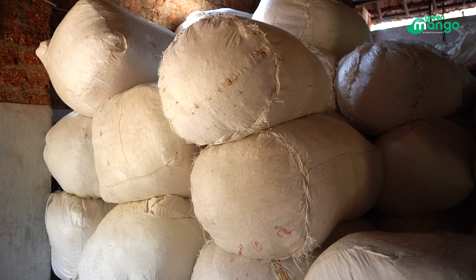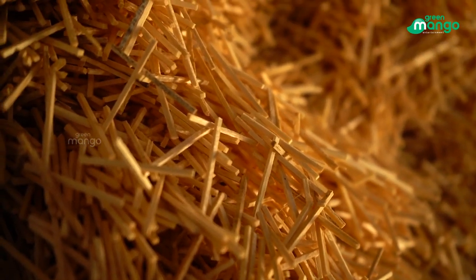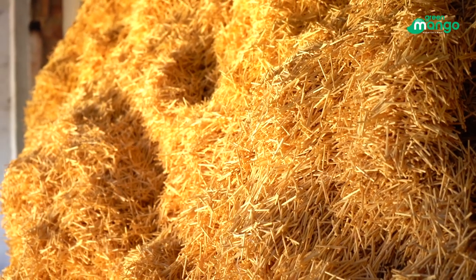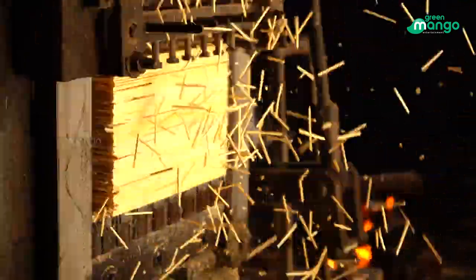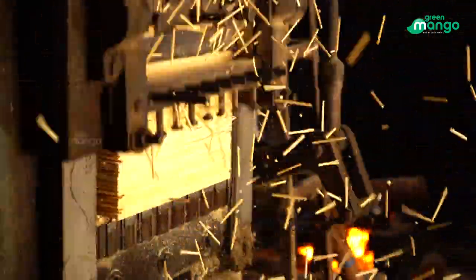We have 2 rubies in the 14th century. We have 1 ruby in the 21st century; in the 21st century we have 50 rubies. The raw material is used in the 14th century. Red phosphorus, marig, potassium chloride, paper, etc. The raw material is used in the 21st century.